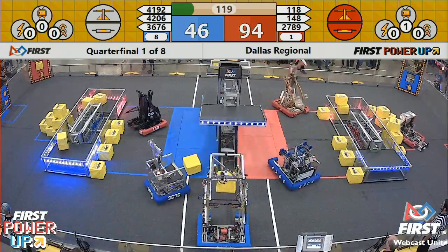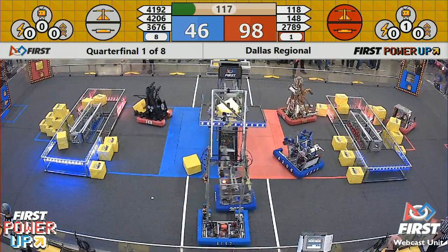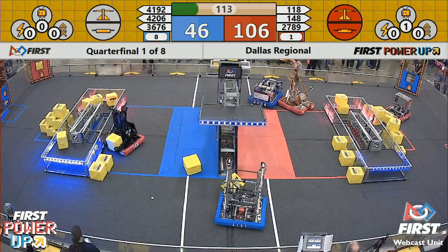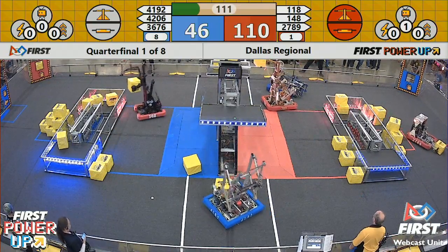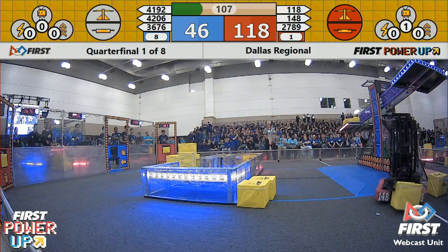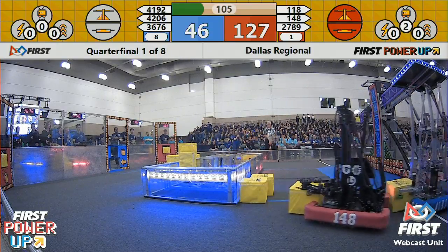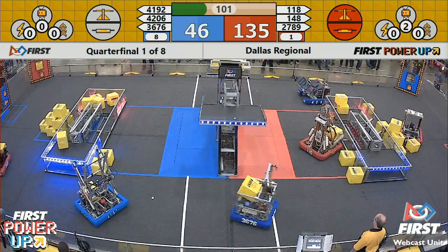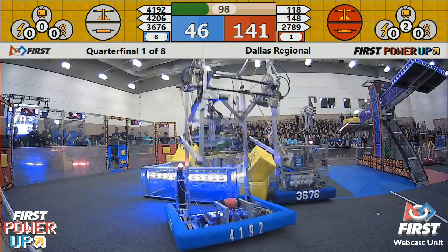148 starting to pile up cubes over the red side of the Blue Alliance's switch. 41-92 for the Blue Alliance — that's Jaguar Robotics. They dropped their power cube. 118 dropping another reverse slamma jamma on the red side of the scale. Red Alliance really starting to pile up the points now, 135-46, with 100 seconds left to go.